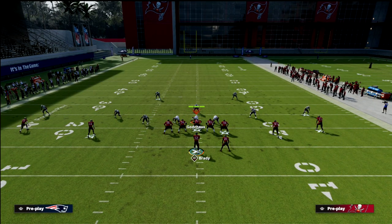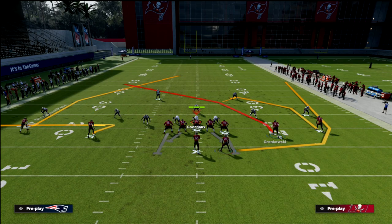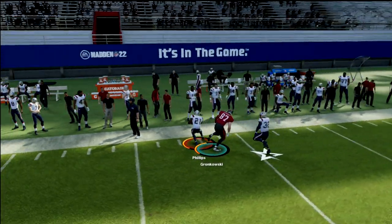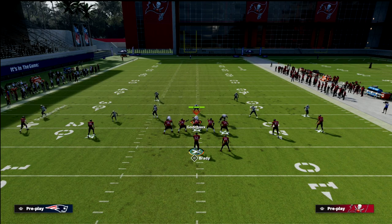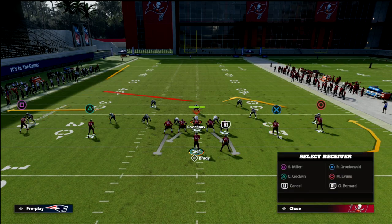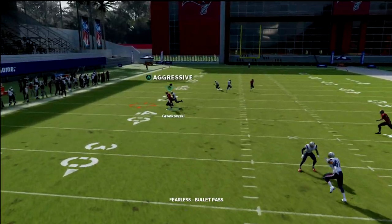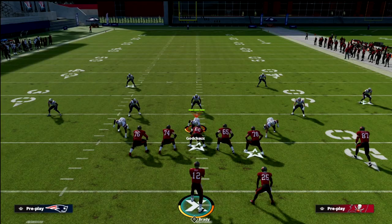Now let's talk about match coverage — this is really why I put the skinny post on the left side. Against match concepts, the tight end crosser will really cook match coverage and get open on the sideline. Let me show that again. Against traditional match, this route to the tight end will get open on the sideline.